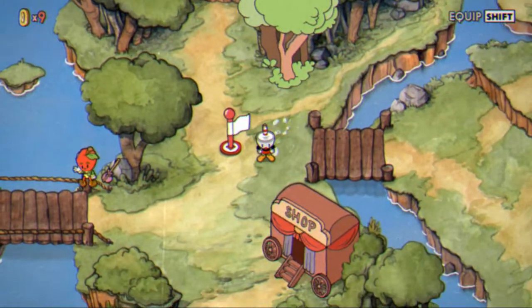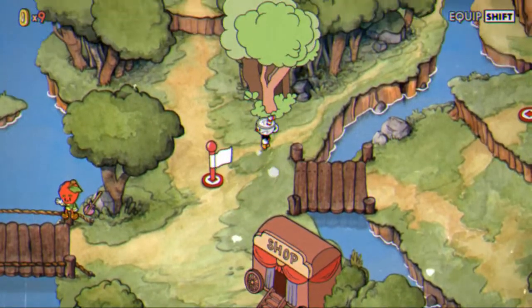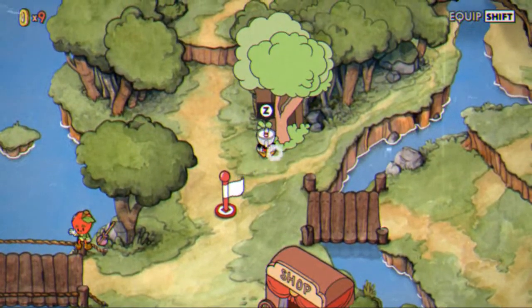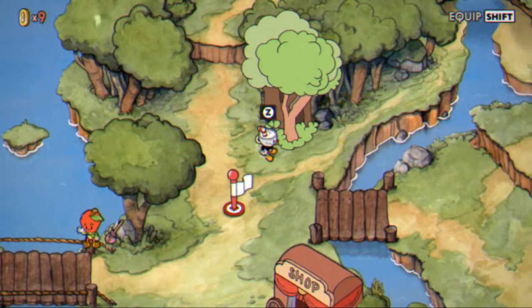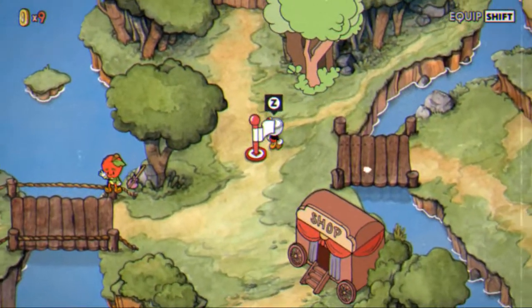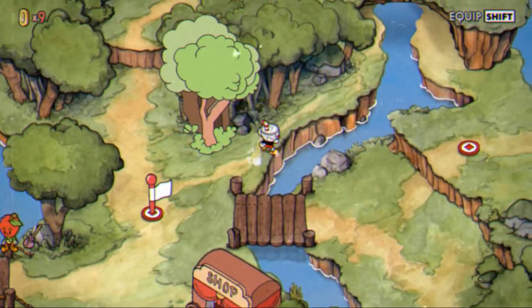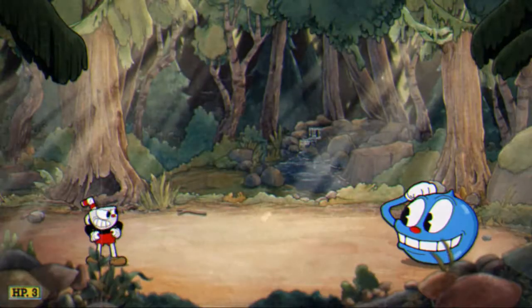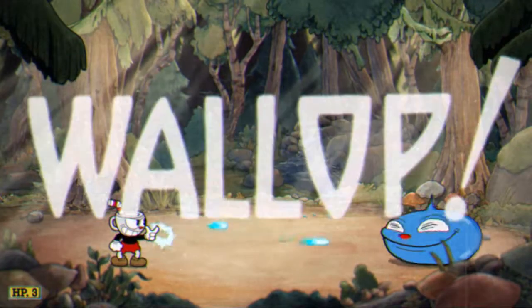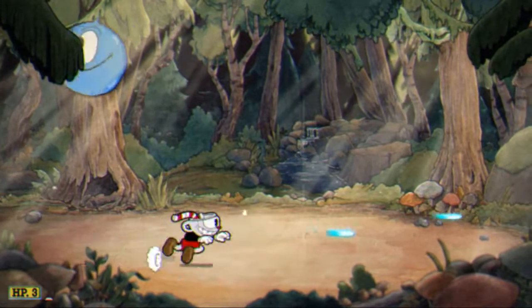Hello guys, welcome back to Part 2 of the Cuphead walkthrough. Right now we're going to the final boss — well, one of the final bosses, because there's a bunch of bosses. The game is basically all bosses. This is the first stage we completed and we're going right here to our first boss. It's actually the second take because the first take was just terrible. Let's see how this one goes.